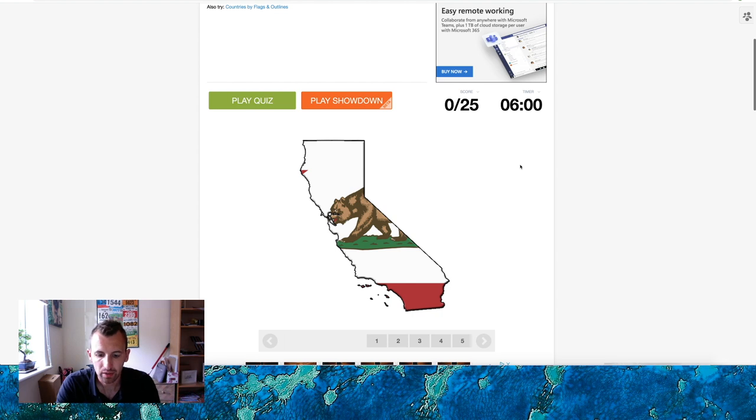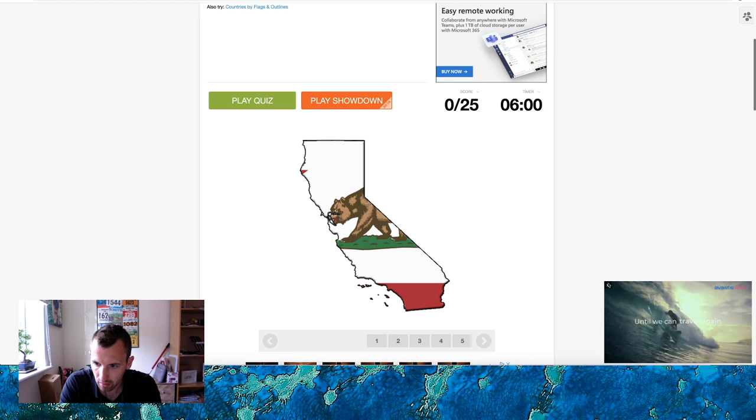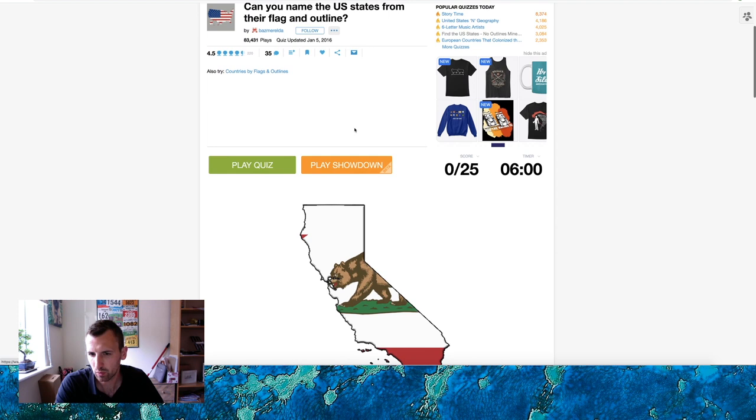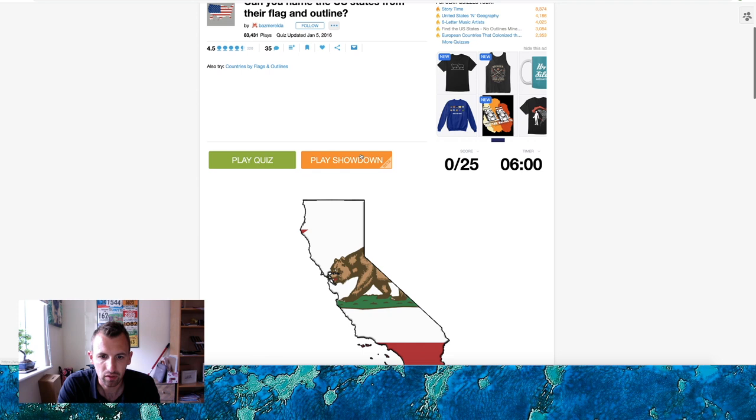Hey guys, how we doing? So we're back with Sporcle. Last time I did a 'can you name the US state based on their flag and their outline,' but I didn't realize I'd done number two where there's only 24 states. This is the first one, number one, so we're gonna have a go at this one now. We didn't do too well — I think we got 14 out of 24 — so we're gonna try and do better on this set.